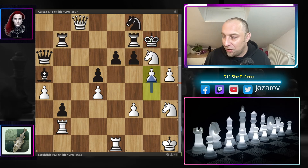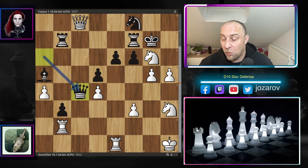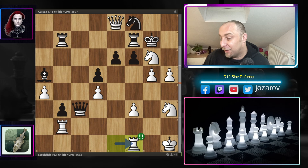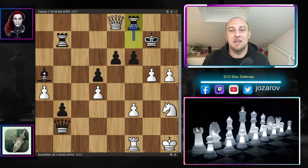Great tactics by Stockfish. After g5, nothing is working for Kaisa. Kaisa tries queen to c4 to trade off the queens, but Stockfish continues with queen to e8. Bishop to e1 is still not working because of knight to f8 and g-takes-f6, as we saw. After queen to e8, queen to c3, and now rook to f1 — Stockfish is saying you can take the rook on b2, but one of these rooks is always attacking the king.